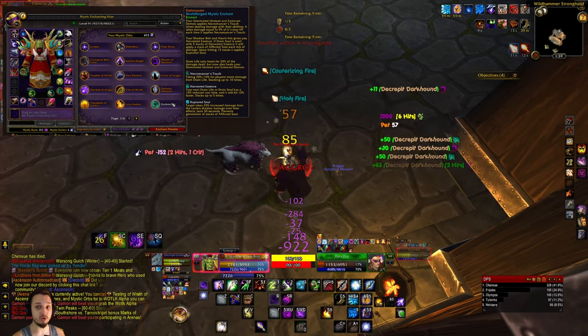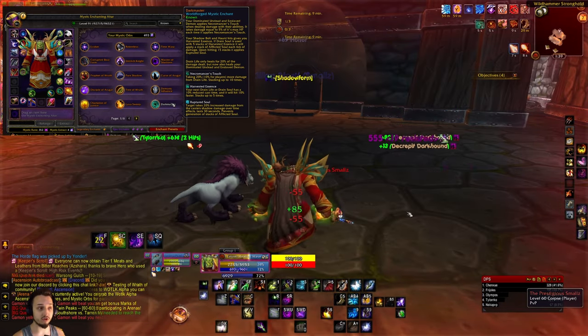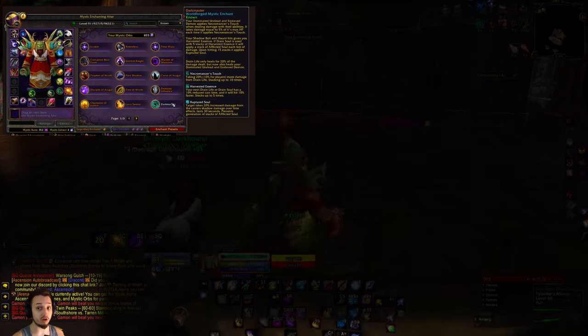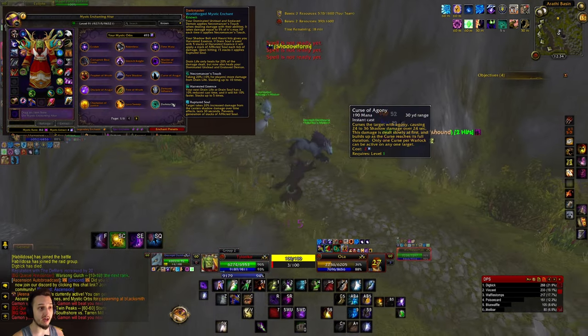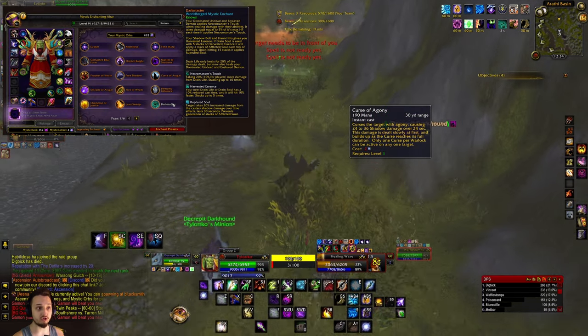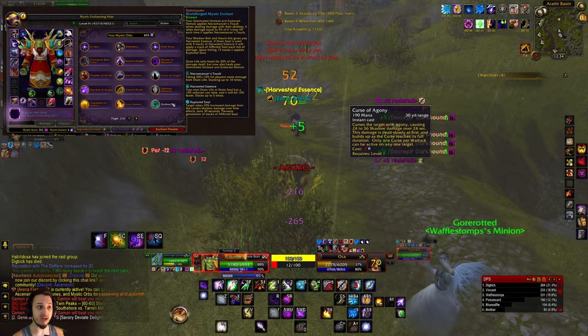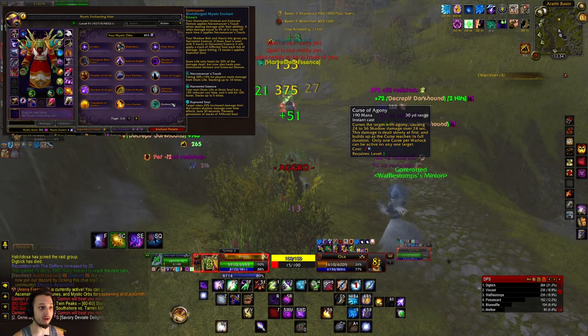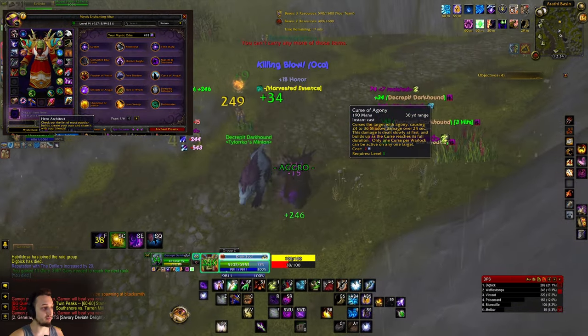That pet will do a DoT called Necromancer's Touch, which does damage to the pet — five percent each stack. Your Drain Life, which is also very crucial, will not only heal you but also heal your pet. Sutter Bolt and Haunt are two other crucial abilities that stack up to five times doing extra damage. You want to stack that up, let your pet get his hits off, and then bang — you're smacking out with a Drain Life or Drain Soul.